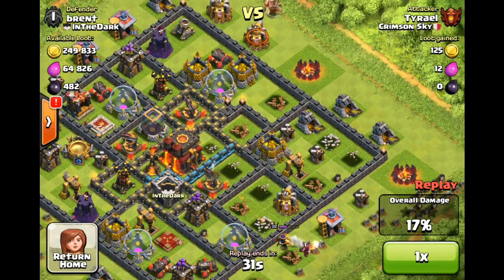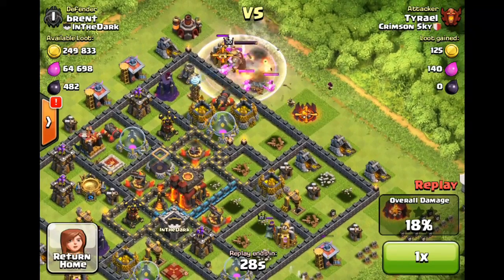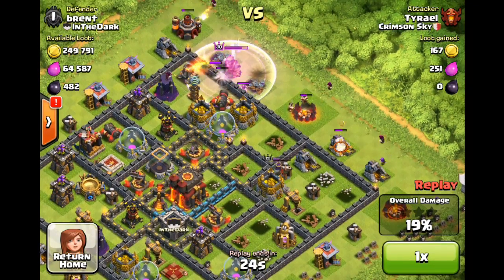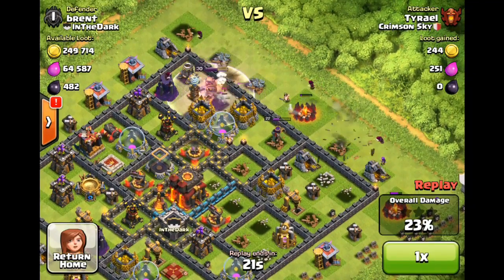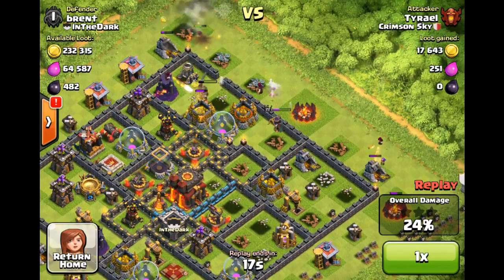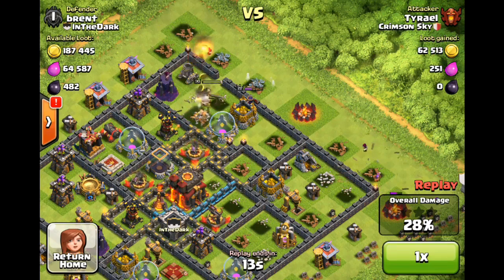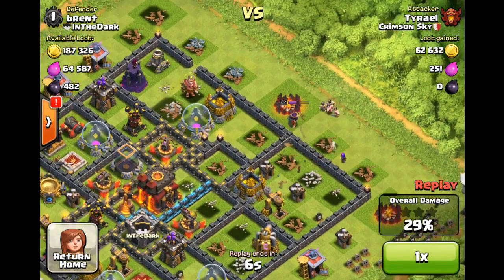There was no way I could have gotten a 50%, but I could have gotten more resources. As you can see, I had no idea what I was doing, and I'm completely out of Hog Riders with no Archer Queen. All I have is my King, and I'm trying to get some gold out of this. I deploy the last of my troops and the Archer Queen just takes them out. At this point I know I'm getting nothing. My King's down, and that's the end of that raid.